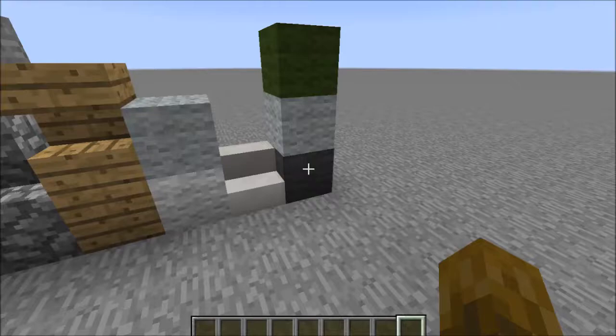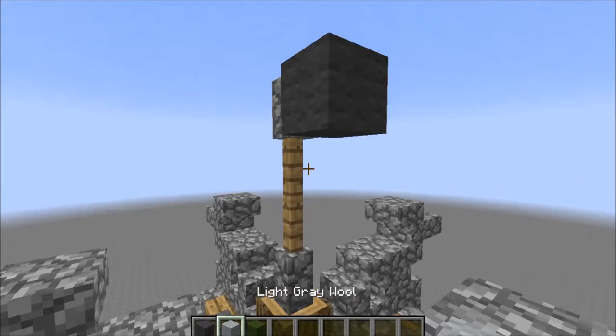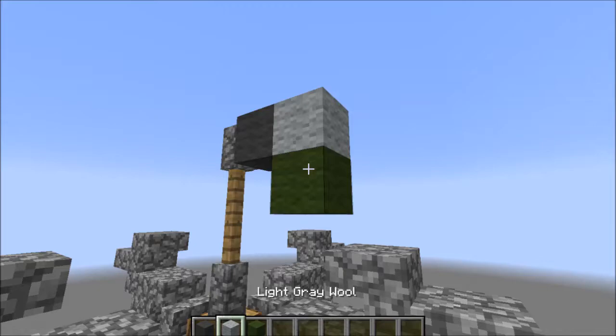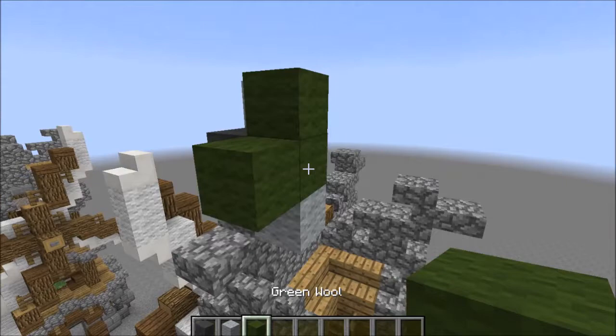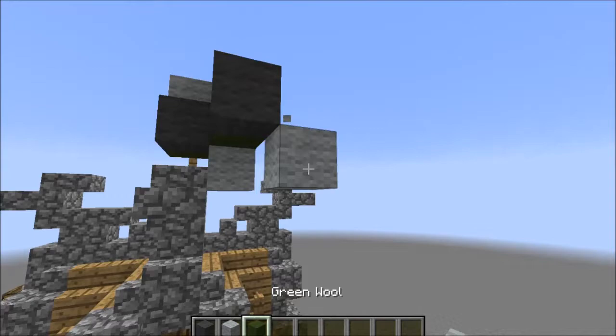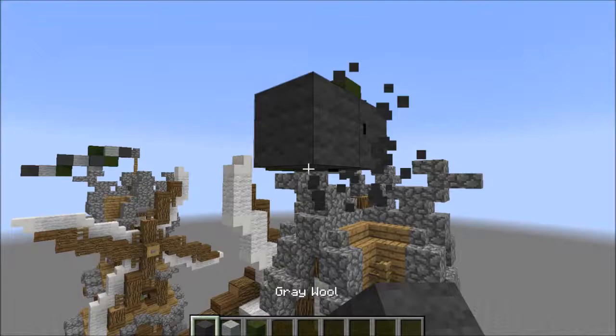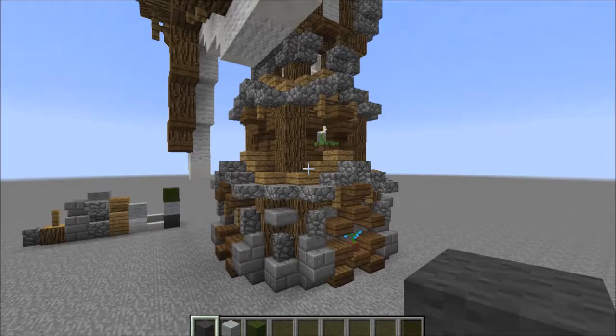Oh wait, nearly forgot the most important part - the flag! I'm just going to do the same flag I do on pretty much all my builds. I have a tutorial actually - it's a little flag I really like, I just came up with it and now I always use it. So you come one out and go one down, like this, so you kind of make this shape. Then you go back a block, like this, and down. And then I'm just trying to mix up the colours of it as much as I can. Next step like this, and then we go down and green just like that. And then we have finally this block here which rounds the flag out really nicely. I really like that flag - so simple but so effective.